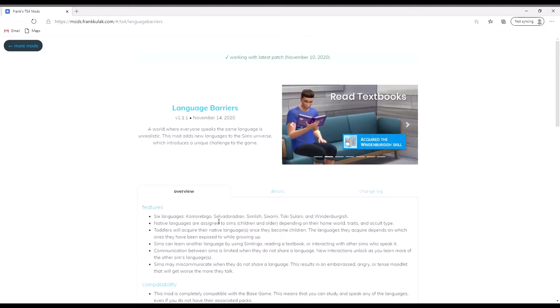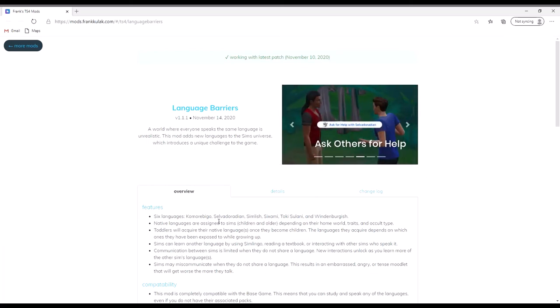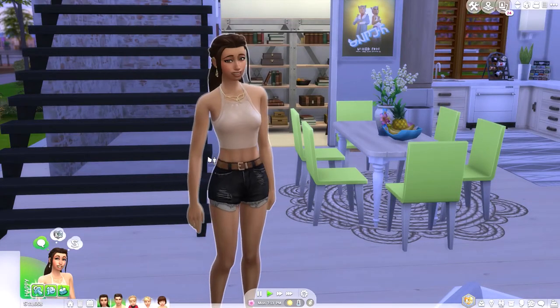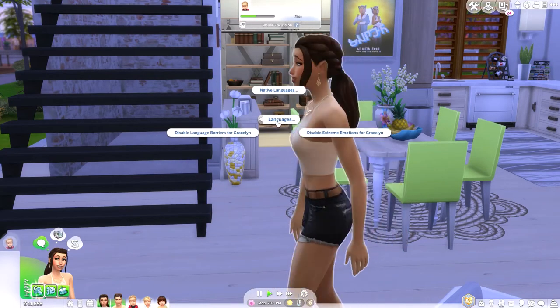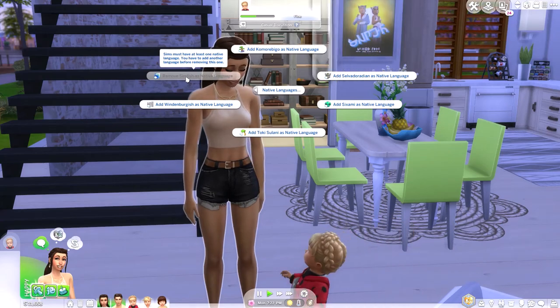If you need help downloading the mod, I have a video linked below that explains how to download mods to your computer. I'm going to go into the game now and show you several different interactions and how this works. Once in-game, you can access the languages menu by clicking on the Sim of your choice and just clicking on Languages.